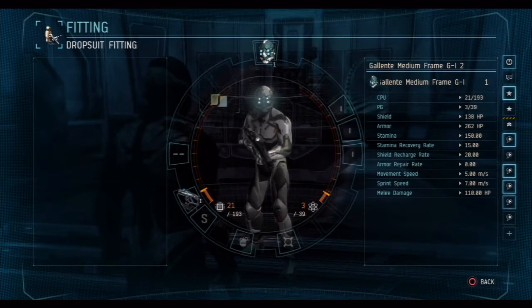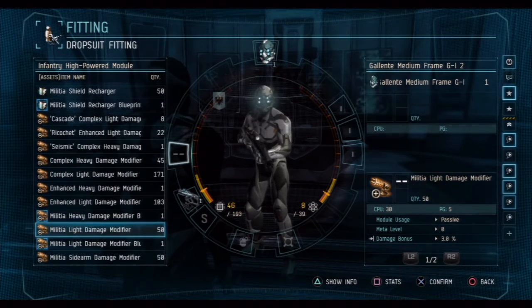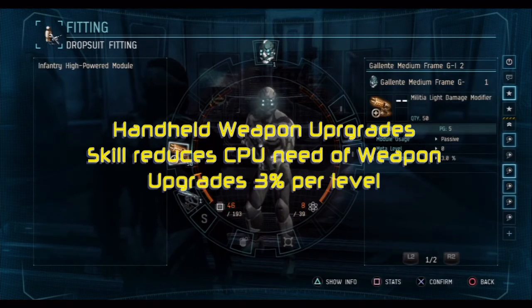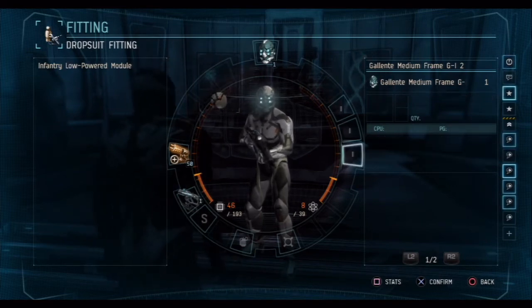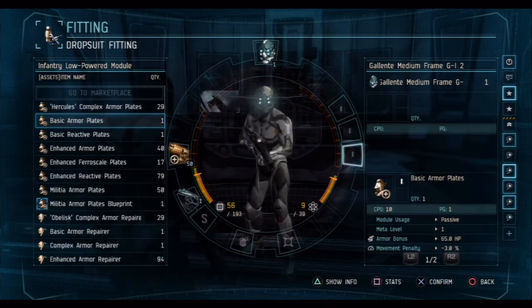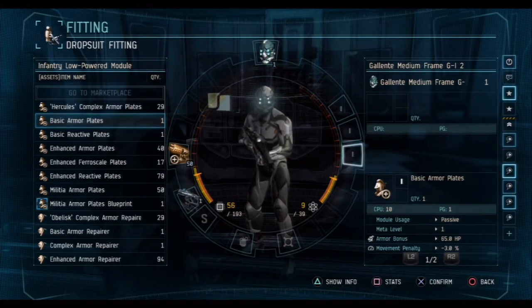But I need something else to go with it. So up here let's add a damage modifier — this will increase the amount of damage that weapon can put out. So we go down to a militia light damage modifier; anyone can use this particular one. Over on the right-hand side, I think we could do with some armour, so we'll put a basic armour plate in. As I scroll through the items, you'll see the PG and CPU increase as a result, but we're going basic here, so let's put a basic armour plate in.